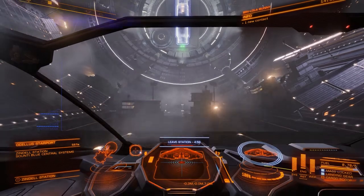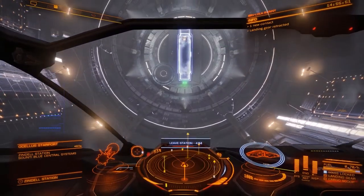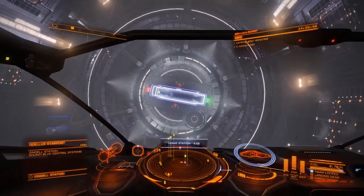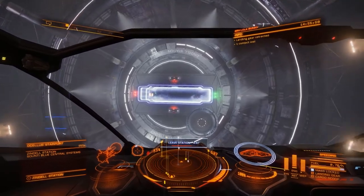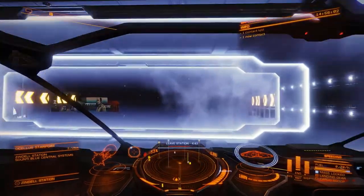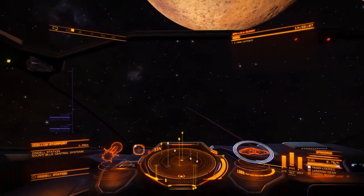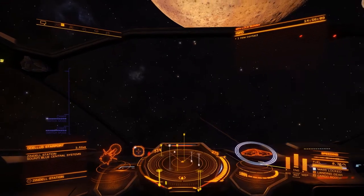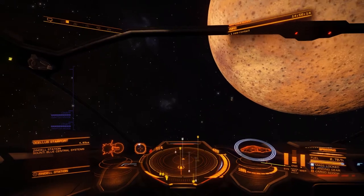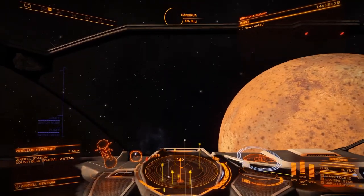We've actually had to remove the autodock autoland, so we're going to have to do this manually. We just aim for the slot and away we go. Stay on the side of the greens so we don't hit something on the way in, or the way out. We said we were going to unlock an engineer, but I thought we might as well get some decent stuff to actually get engineered. For that we need money.